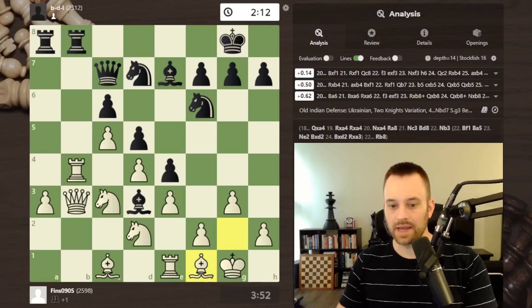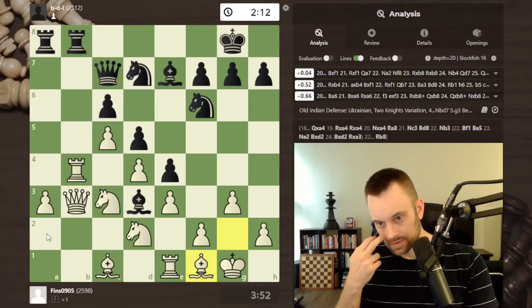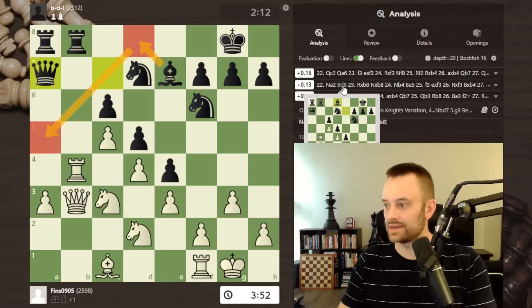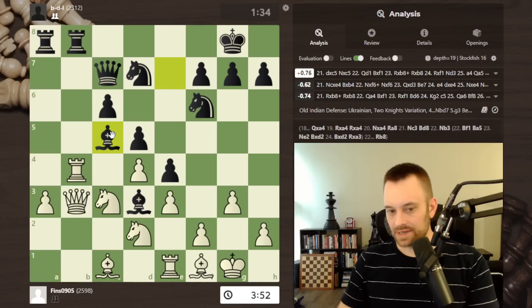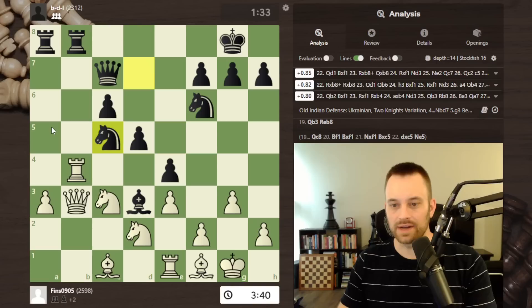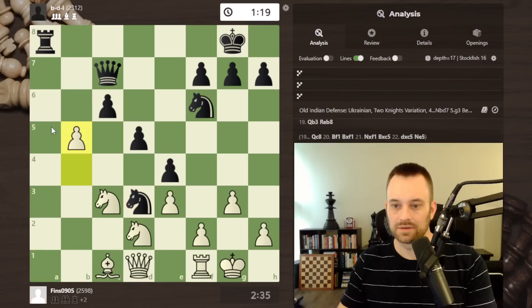Rook b8, I went bishop f1. Interesting — the engine wants me to go f3, or knight a2. Here we go: bishop takes c5. The engine doesn't like it — suggests bishop f1 followed by queen a7, just biding time, making way for this move again. The nice thing for me is bishop takes c5 makes my task pretty easy. I know I have to take the bishop, then move my queen somewhere. So I'm just playing out of inertia here.